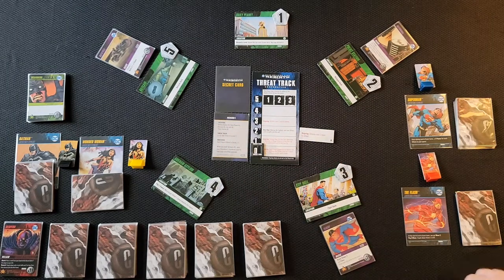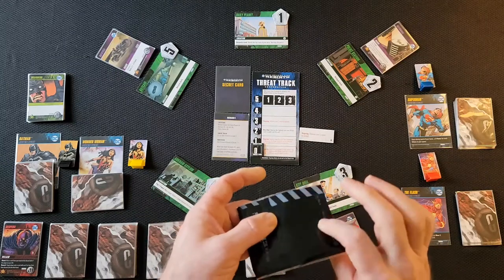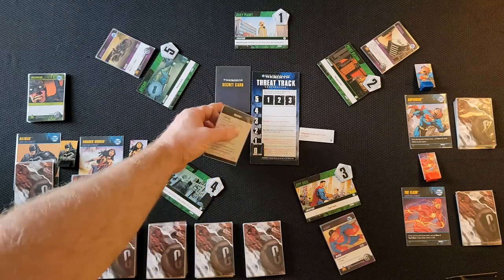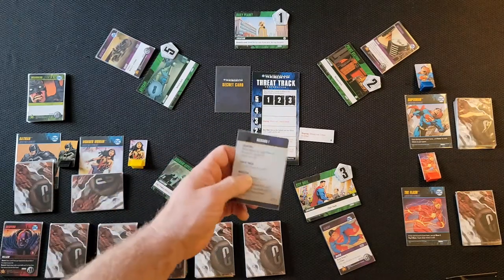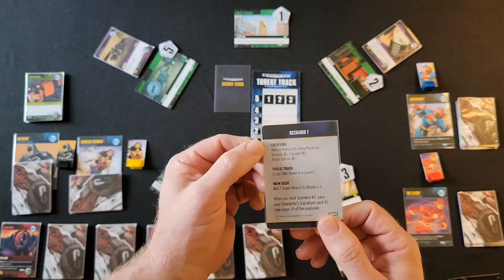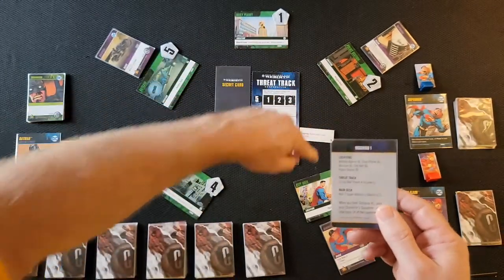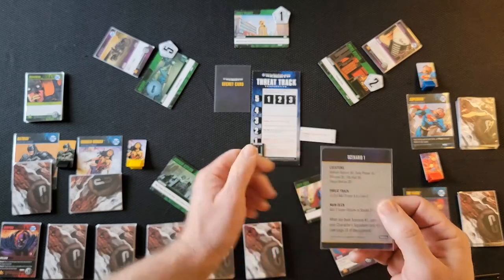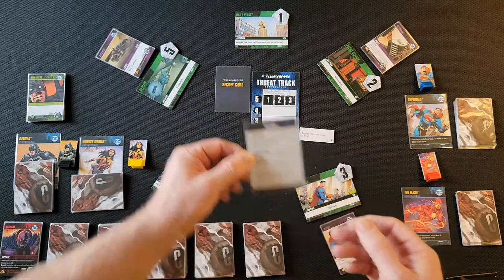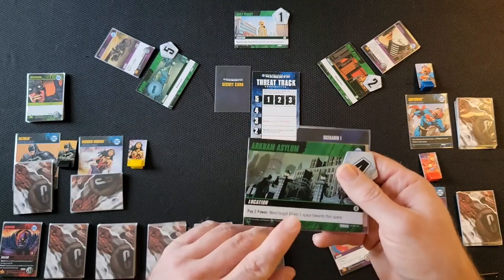Next, you open up whatever scenario you're on — we'll say scenario one. There are eight scenarios in the game. You take out the card and any secret cards you don't want to look at. The scenario card will start you off with extra things to set up. It tells you what locations to grab and what side — Side A or Side B — since something different happens at each location depending on the side.